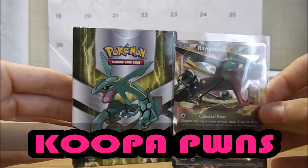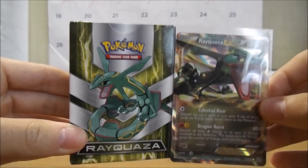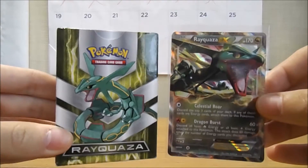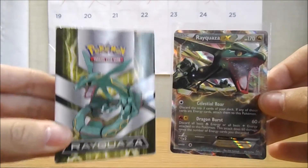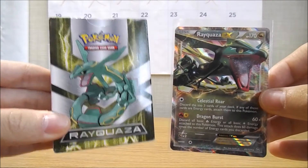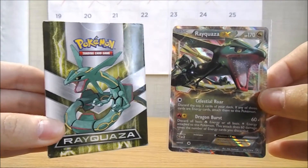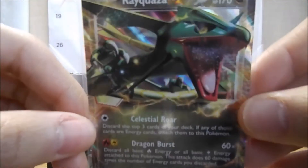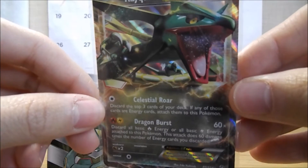What is up everyone, KoopaPuns here and welcome to the second part opening of the Keldeo vs Rayquaza theme deck pack opening. This is part two and we're just gonna start and finish off with opening up the Rayquaza pack theme deck. This is the EX card that came with it — Rayquaza EX — look at that, that's so nice. Celestial War.